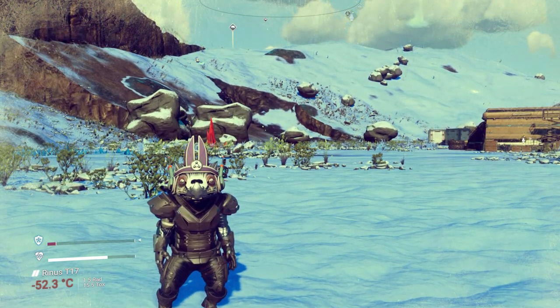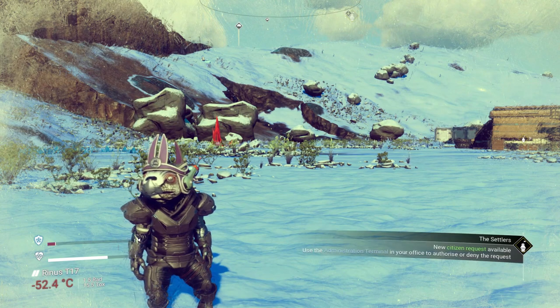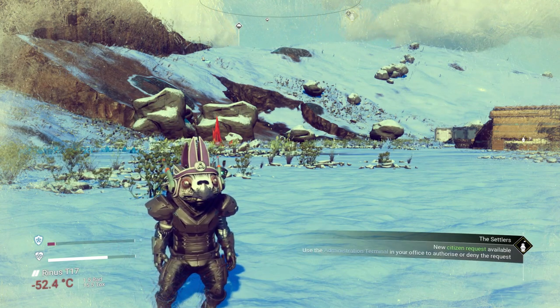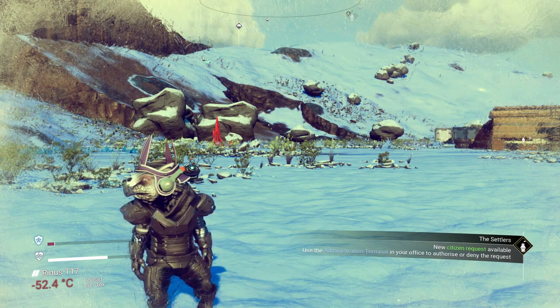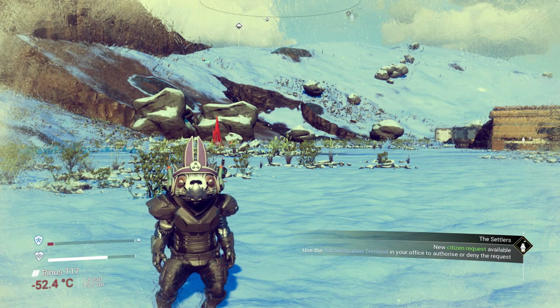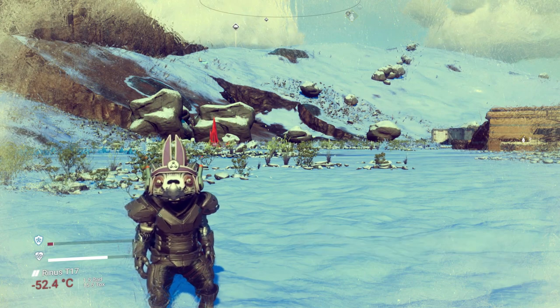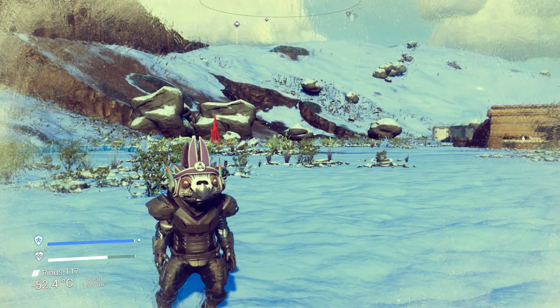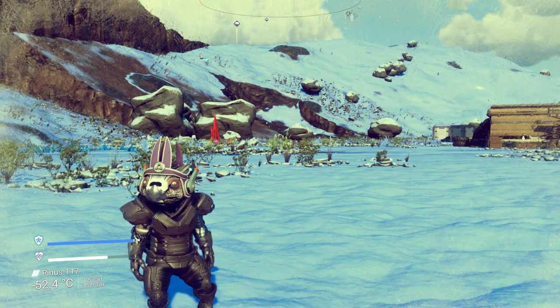It's an offline duplication glitch that takes literally no effort at all and less than five minutes. Obviously it doesn't fully replace other methods if you're looking for a very specific item you can't duplicate this way, or if you're looking to duplicate something completely en masse you can still do other offline duplication glitches. But this is also great for builders out there who don't want to spend hours collecting resources and just want to get the job done.